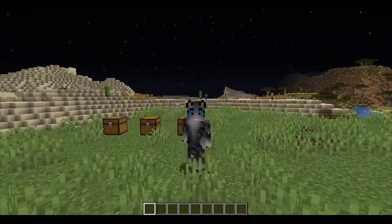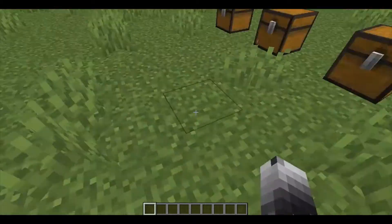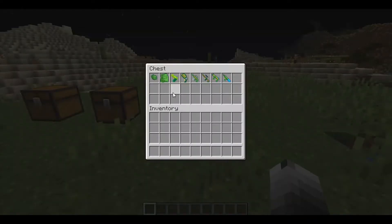The next mod is called Water Guns, and as you can probably imagine it adds some water guns. It has plastic scraps and plastic sheets, and I guess you use those to make the water guns in survival. The water guns are here and there's a few different types: a cannon, bazooka, sniper, assault rifle, revolver, and a pistol. Let's try them all out.